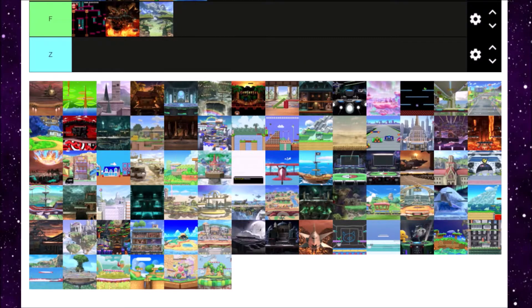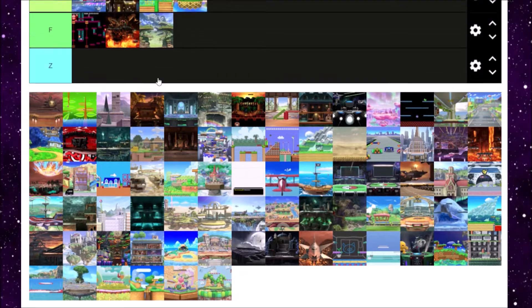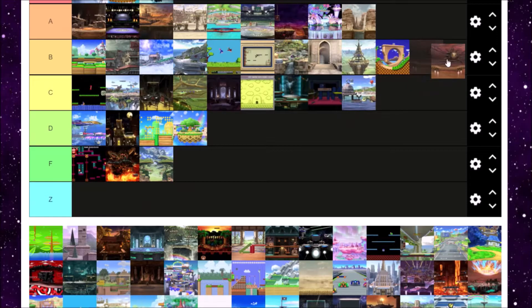Next is Halberd — that's Meta Knight's ship, which played an important role in the Subspace Emissary. Overall it's an okay stage. It looks nice, it kind of just brings you around the Halberd, and then you land on it with those hazards that can be kind of dumb but are overall neat. Not much to say about Halberd — I'd give it B tier, just because I like it so much.